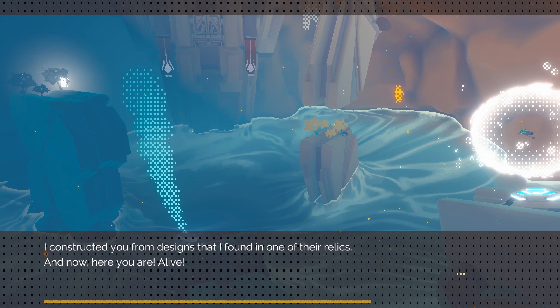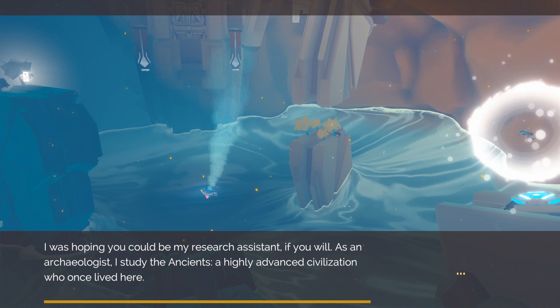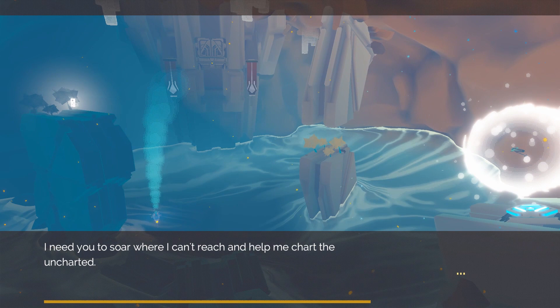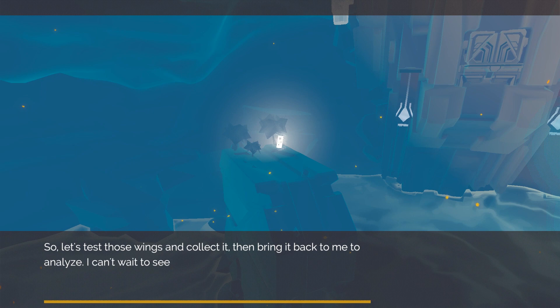I constructed you from designs I found in one of the relics, and now here you are — alive, and speaking to me. Astounding. You're asking questions that I don't believe you're programmed to ask. Why are we here? I was hoping you could be my research assistant. As an archaeologist, I studied the ancients — a highly advanced civilization who once lived here. However, in my expeditions I found places I couldn't reach, areas I couldn't access. I needed a partner. I need you to soar where I can't reach and help me chart the uncharted. Hence, I named you Cartographer.